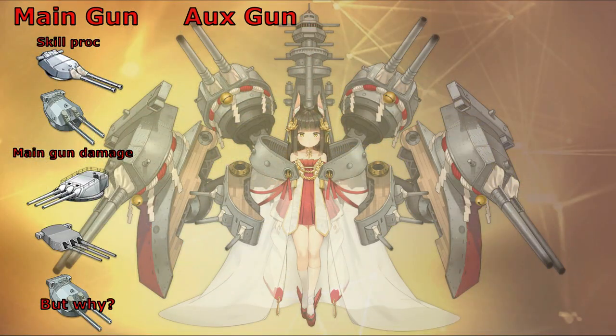For her secondary armament, I recommend the triple 155mm mounted gun, also known as the Belfast gun. This gun has good damage, good reload, and best of all it fires HE shells. Considering that your secondary armament will be used mostly to deal with suicide boats that get past your vanguard, this gun is the best option. You could also give her the purple triple 152mm main gun as an alternative.